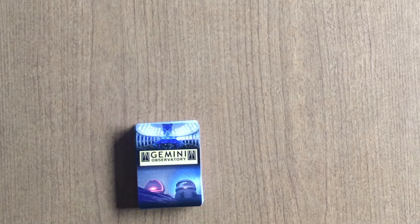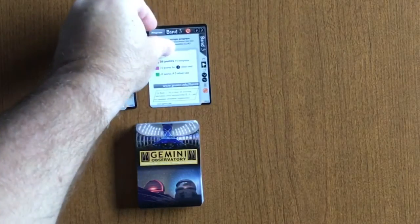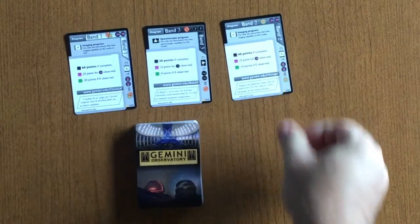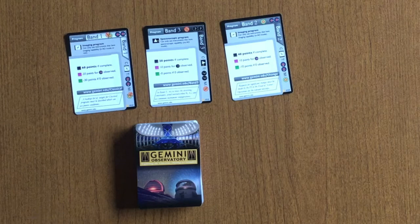The last deck in the Gemini Card Game is the player deck. The player deck consists of several different types of cards. The first is called the program card. Program cards come in three different bands: Band 1, Band 2, and Band 3. These have a variety of designators on them, which you can tell by the icons.